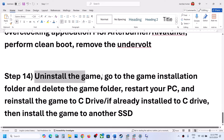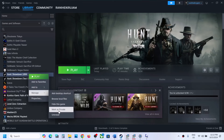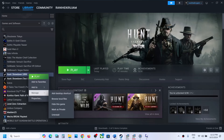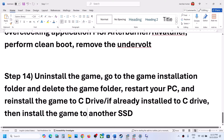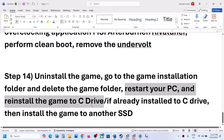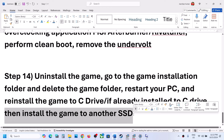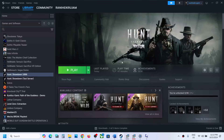The last step is to uninstall and reinstall the game. First uninstall the game, then go to the game installation folder and delete the game folder. Restart your computer and install the game to the C drive. If you had it on D drive, E drive, or an external drive, try installing to C drive and check. If already on C drive, try installing to another SSD. One of the steps shown in this video should help you get the game running on your Windows computer. Thank you for your time — please like this video and subscribe to my channel.